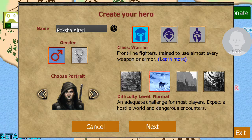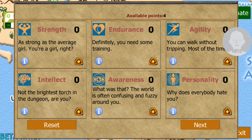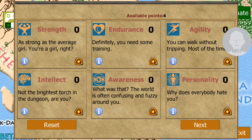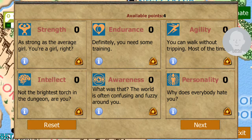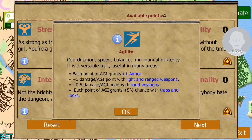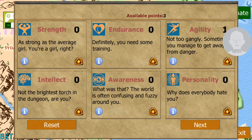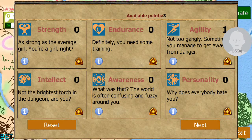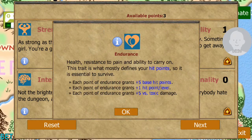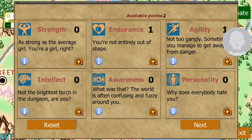I'm going to do normal because screw casual — who wants to quick save in dungeons? You get four available attribute points to start the game off. Each one is pretty descriptive. I see agility grants armor, and that's something I quickly realized after the first character. I do want endurance because that affects my health. Strength affects my damage. If you guys want to read those, go ahead and pause the video at any point and get an in-depth look.